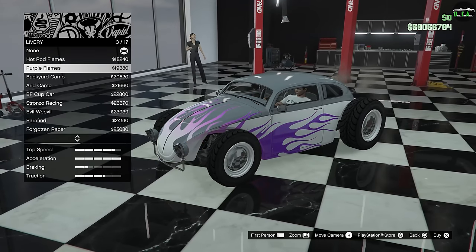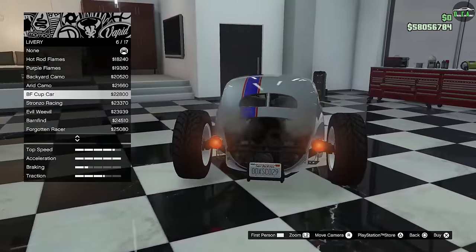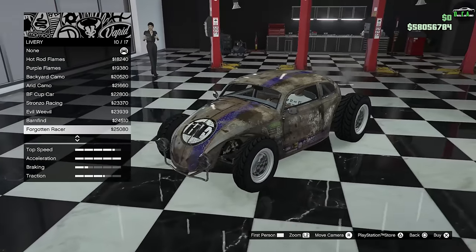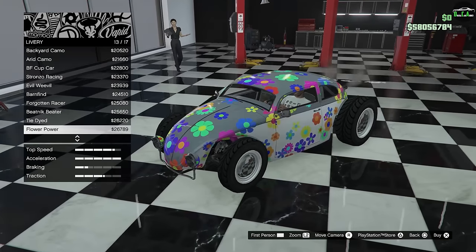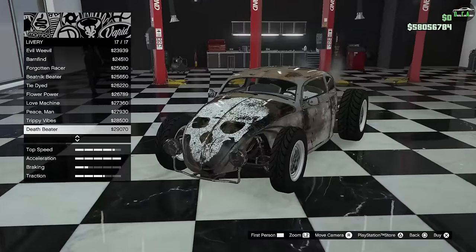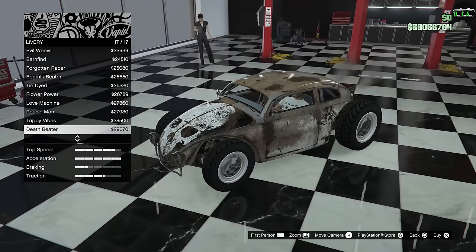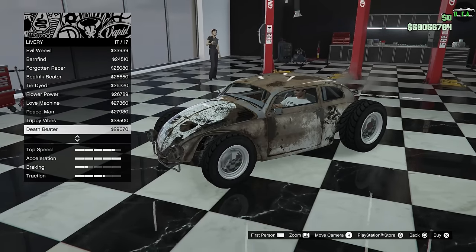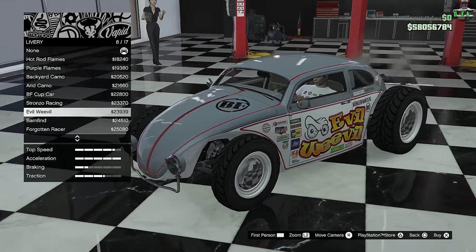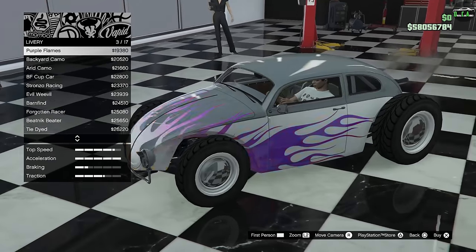Liveries: Hot Rod Flames, purple, various camos — a lot of these are copied and pasted from the original Weevil. Barn Find, Forgotten Racer, and then the new one: the Death Beater. Brand new livery for the Weevil Custom — I keep wanting to call it Weevil Rat Rod, which is what it should have been called. I think I'll skip a livery for this build.